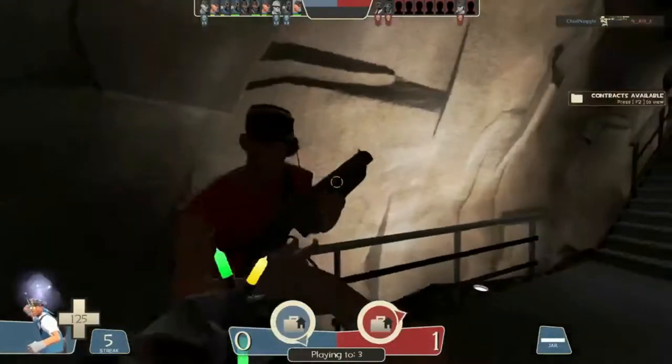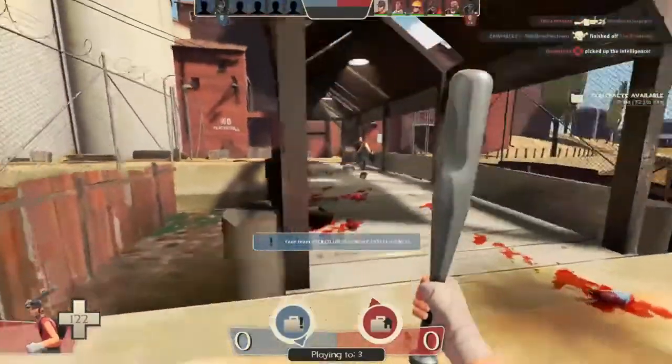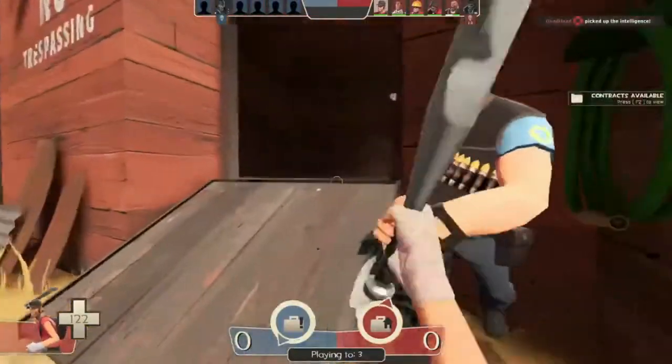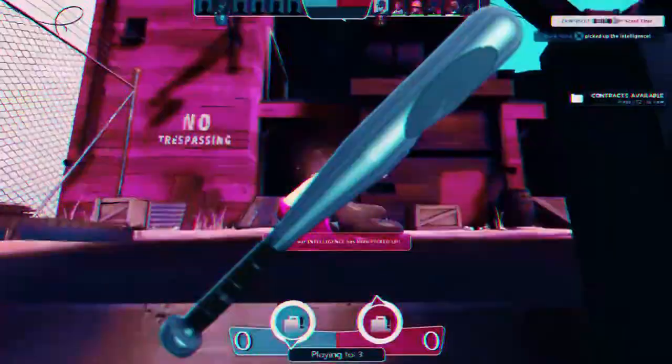It lets you get away with stuff like this, that, and yes, even this. Whereas if you attempt the same with the stock bat, you just… BANG! I make it look easy. And I'm still a piece of garbage.